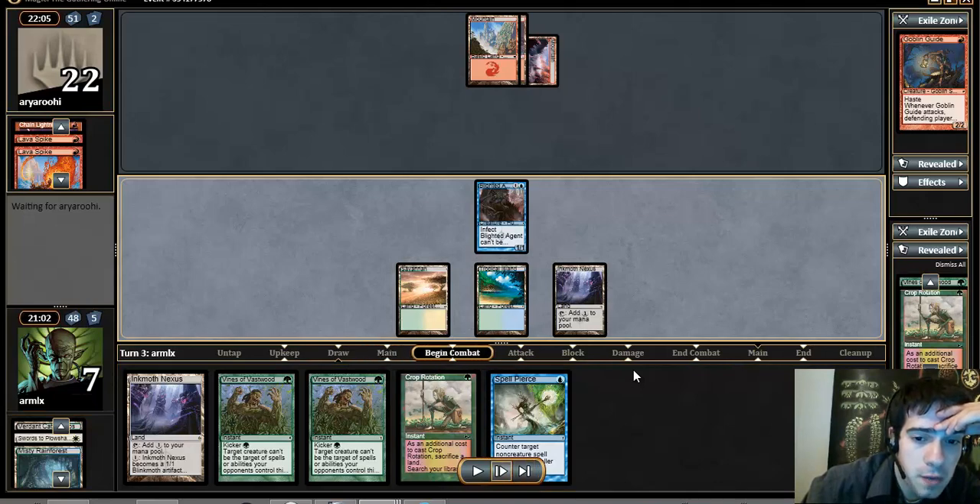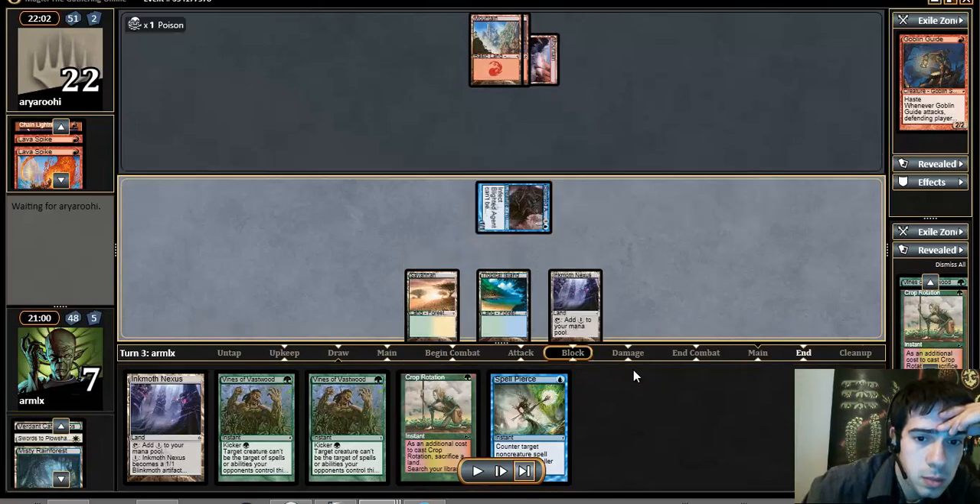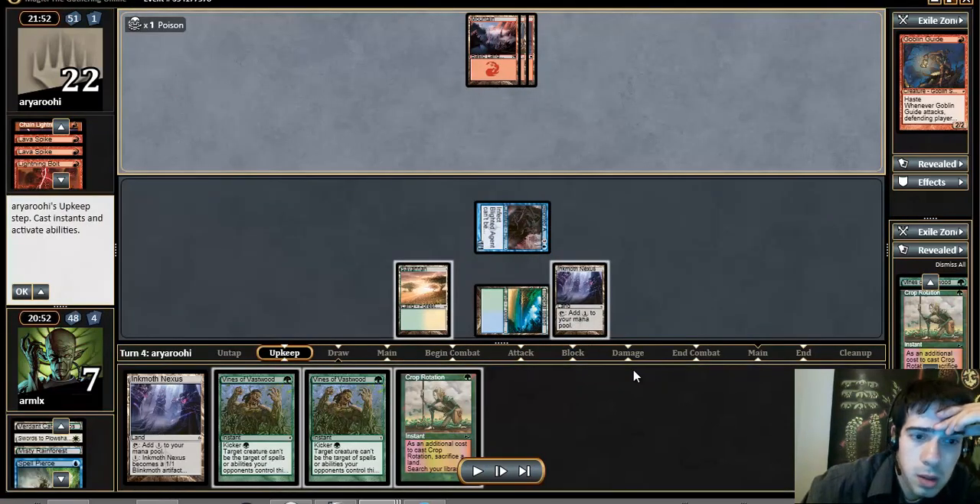Here I just get to shove with the Agent and counter anything he plays. I countered the Lightning Bolt — I literally just want to counter anything he plays, because if he gets to untap, he could be in a position to play his cards and let them resolve. Trading that for any piece of cardboard is absolutely right.